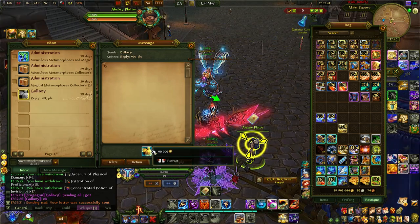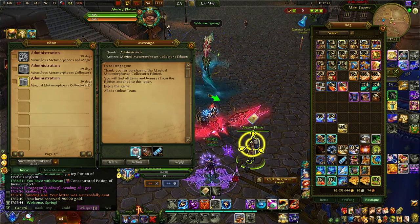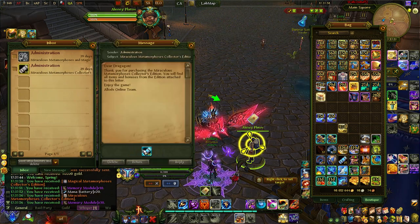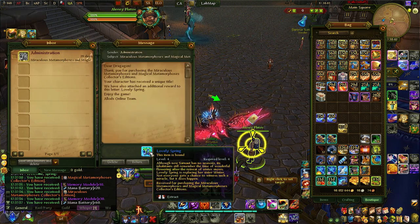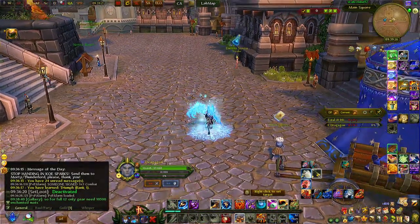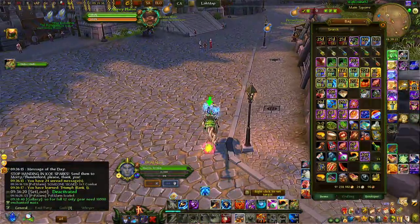After you buy them they come to your mail. The small one gives you 10 memory modules and 20 mana batteries, plus the pack with the pet, dominion tools, and quadruple replicators. The bigger one has 30 memory modules, 60 mana batteries, and the bigger pack with everything included. You also get a special toy for buying both at once — you have to buy the bundle with both, not one at a time.